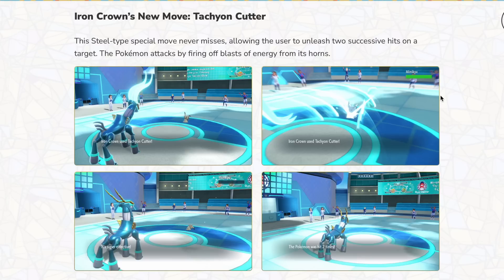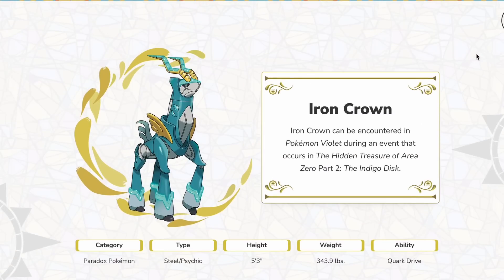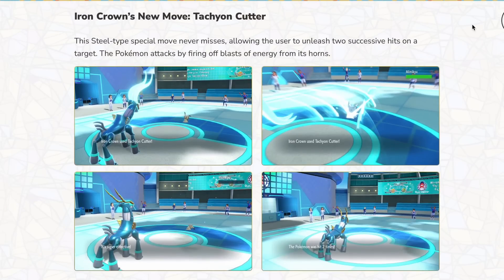So how I would rate these moves: I think Thunderclap and Tachyon Cutter are definitely the best so far, then Psychic Noise, and then Upper Hand. My only issue with Upper Hand is that it should counter any attacking move — not just priority moves. That's too niche. I get what they're trying to do, but I just don't see it working in practice.